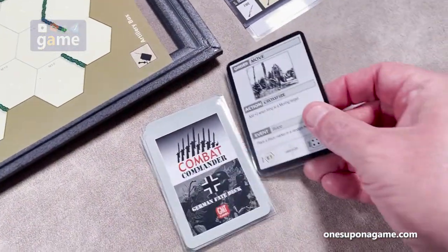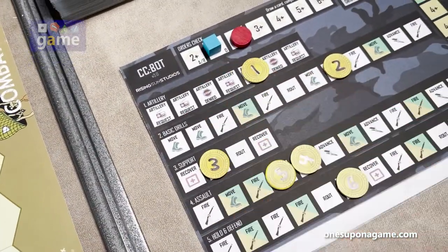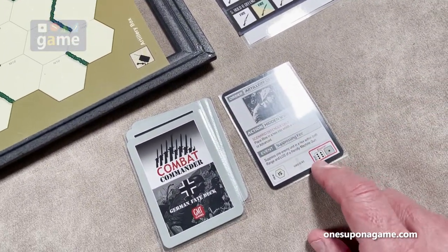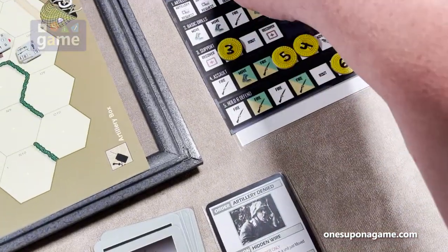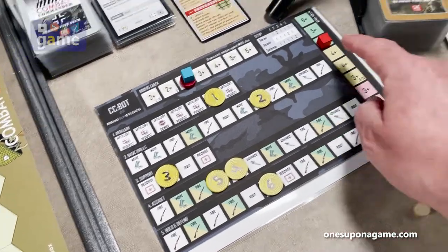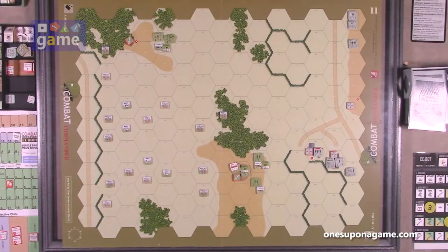Back to the AI — needs a two, got a four. He activates track one, which is artillery request, which he cannot do. That track comes down and we go to the next order — he got a six. He activates track one again, artillery denied. He can't do anything with artillery denied. This goes down, gets discarded, and he drops out two cards.